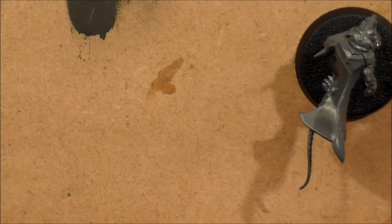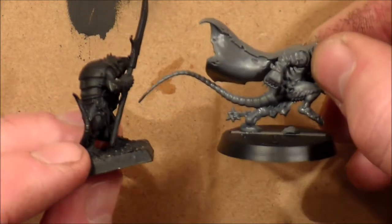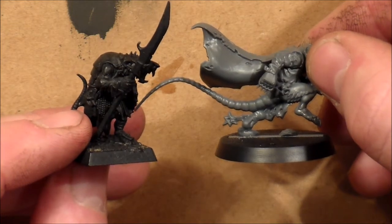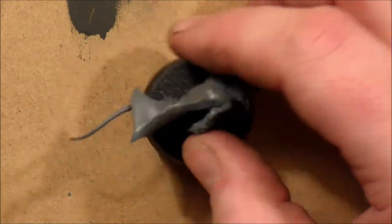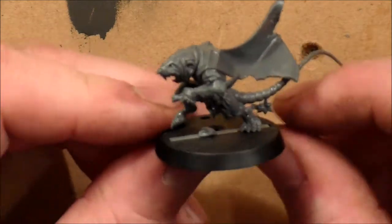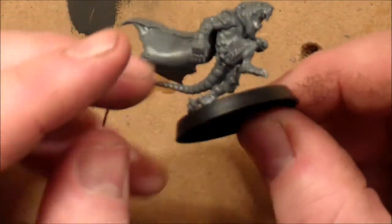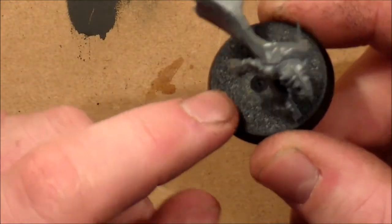Let me get a normal Clanrat next to him for comparison. Here he is — this is a normal Clanrat, this is your gutter runner. He's definitely longer; it might just be the pose. But other than that I absolutely love this guy, and I can't believe you get two of them. I really can't wait to get these painted up — he's such a cool, badass model.